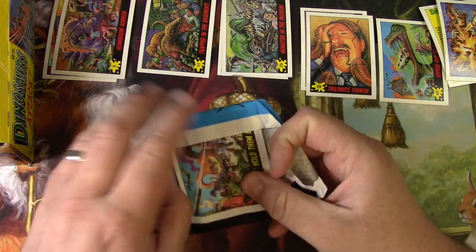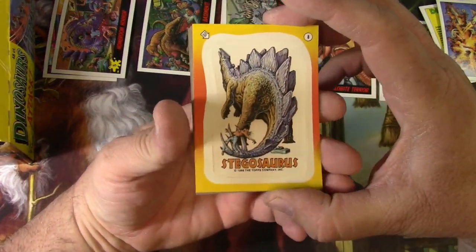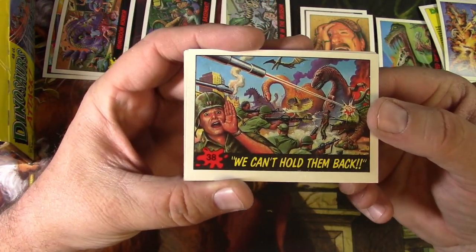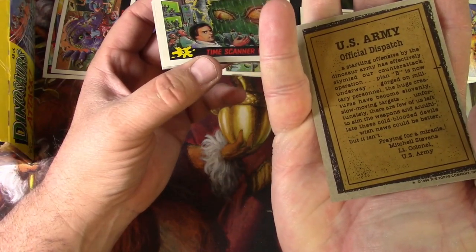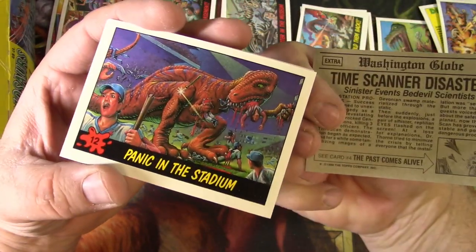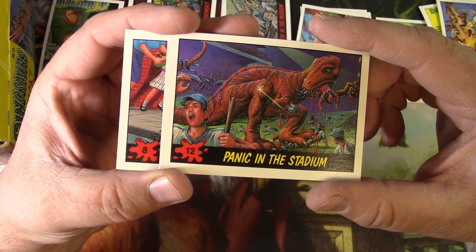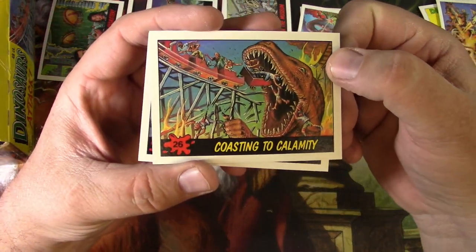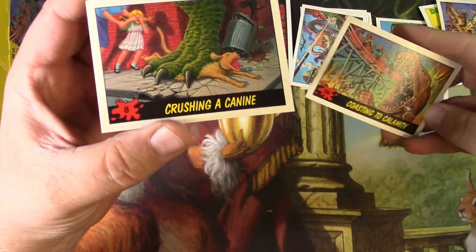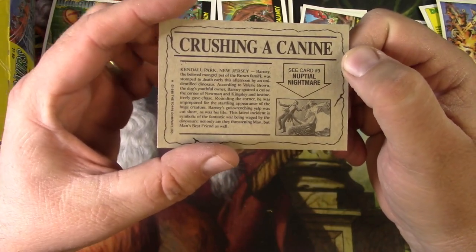Might actually come up with a couple of base sets. There's no insert set in this box but there's plenty of packs. Stegosaurus number eight for the sticker. Official dispatch from the US Army, number 38 — The Time Scanner Disaster. Is that how they got here? Some time travel problems — isn't that always how it is? Panic in the Stadium — you can't play baseball when you're getting mauled by dinosaurs. Coasting to Calamity — the roller coaster right in the mouth! Crushing a Canine — in Mars Attacks there was a dog getting killed too. Terrible.